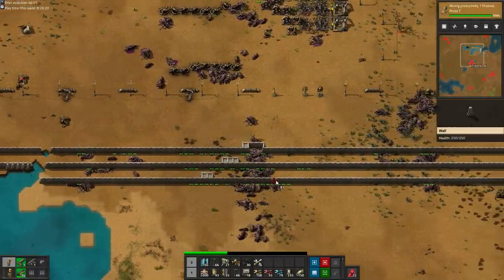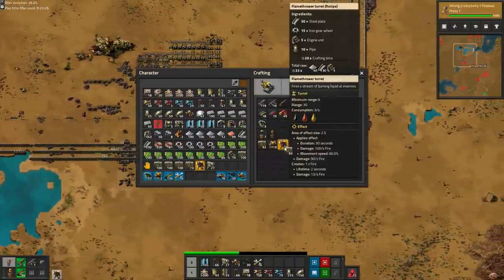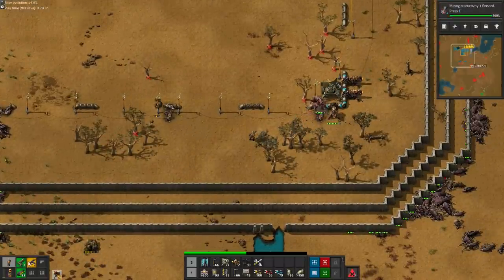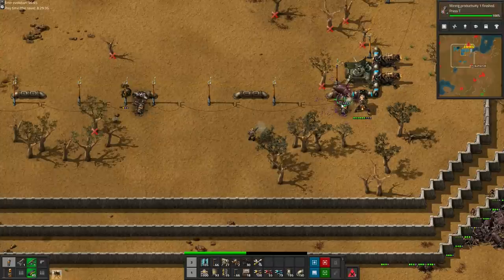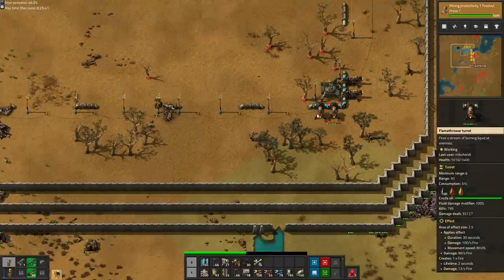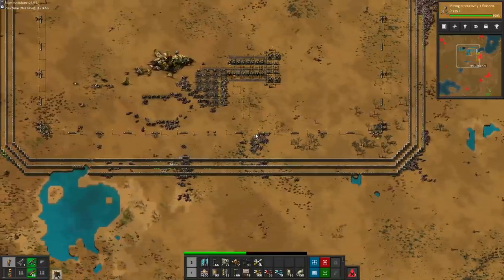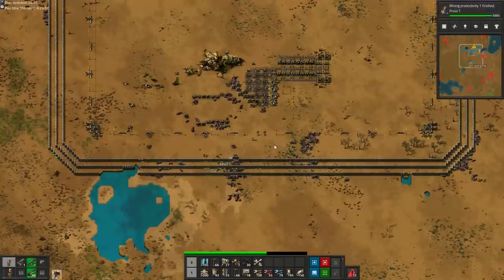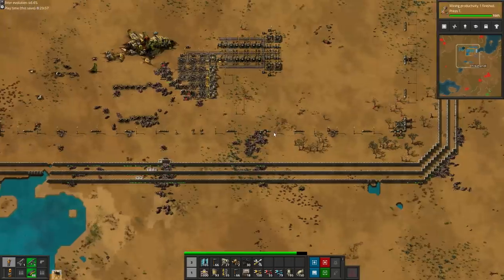The first thing we do is patch up that hole, before I pistol the last remaining medium biter in the base. I really gotta step up my defense game. If this had happened just a little later with big biters instead of medium biters, the game would have ended right here and now. This means I failed the hardcore challenge rules which I normally abide by, but I decide to continue the playthrough anyway.